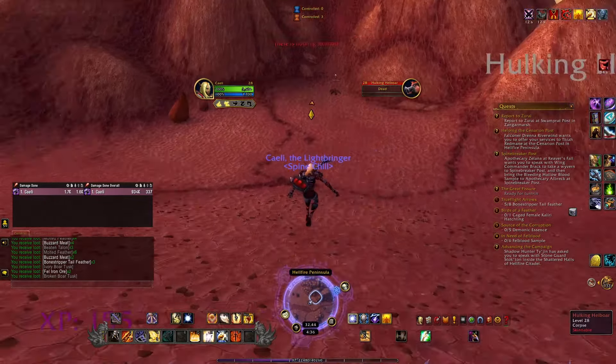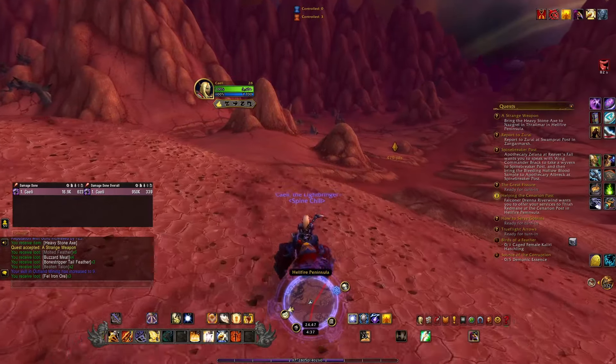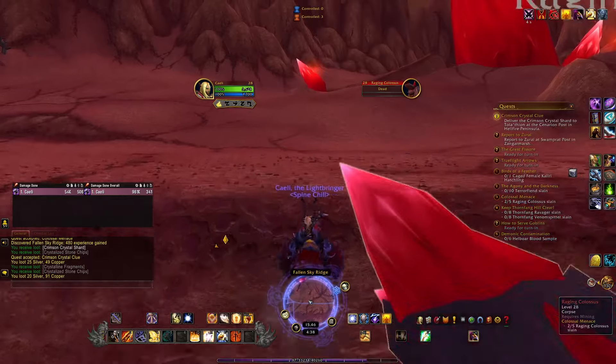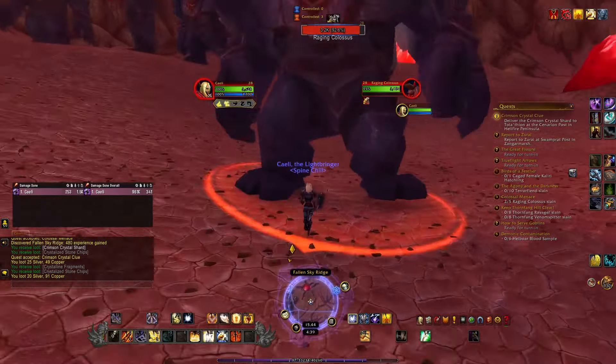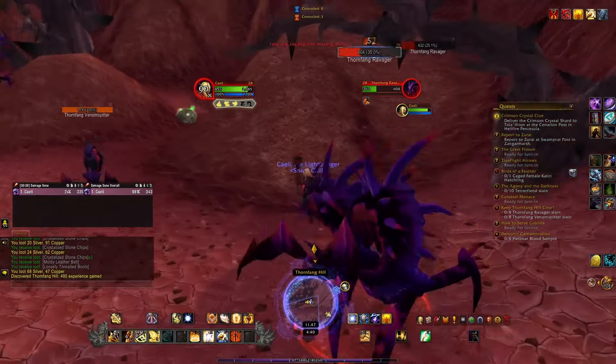Let's get even more birdies because my wings are up and it's just fun. Let's accept all the quests at the Cenarion Post and do all of the questing zones in Hellfire Peninsula at once - that way our map can look absolutely packed. These colossi - they used to be elite, and man it took so much to take them down. This was usually one of those quests where you'd hit someone up in guild chat and ask them if they could quickly help you.